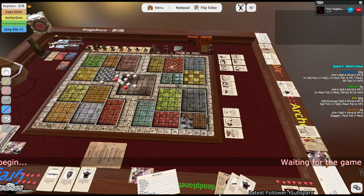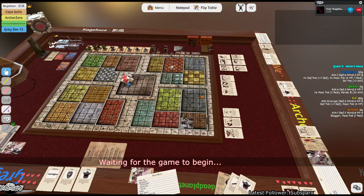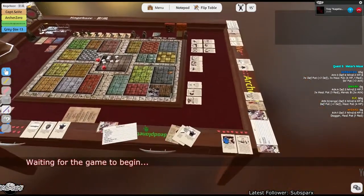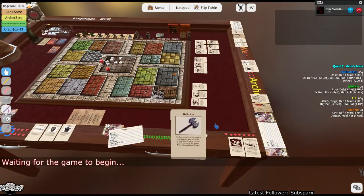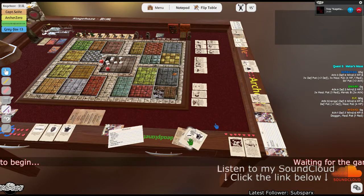All right ladies and gentlemen, welcome back to HeroQuest via Tabletop Simulator. We're all here, all raring to go. Dead Planet especially, because he's got himself a nice sexy battle axe with much support from the rest of the team. He's quite excited — you can hear it.